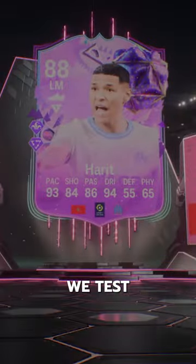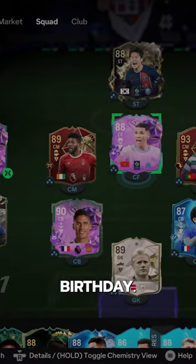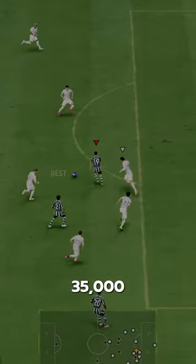Welcome to Baller or Bust, where we test FIFA cards so you don't have to. We've got FUT Birthday Ameen Herret. We acquired Herret via SBC for 35,000 coins.